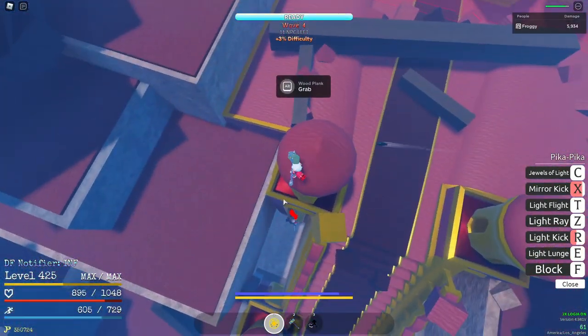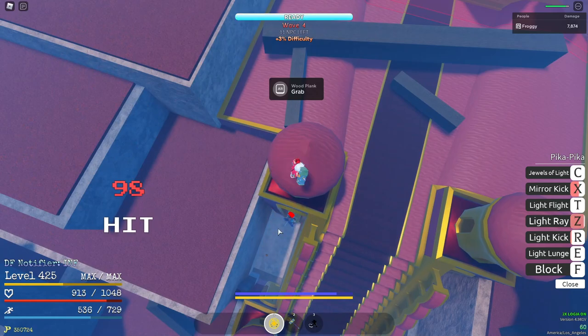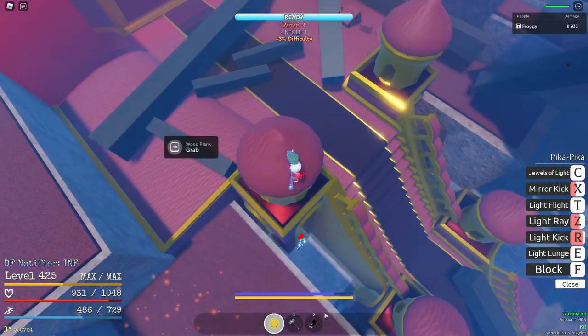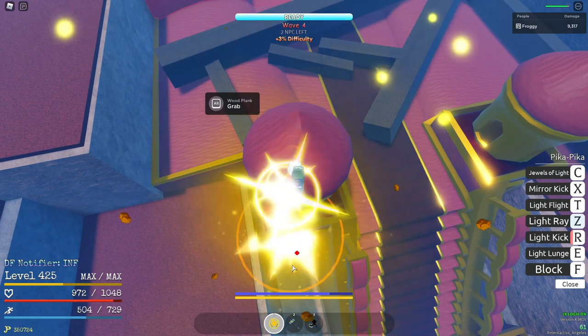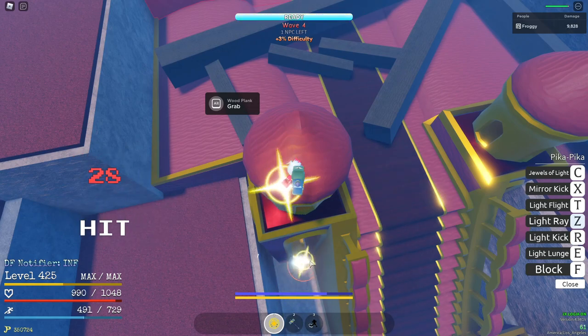Jump up here, bait their block as needed, and light ray. Oh, they perfect blocked me — that's fine. You can really just wait for your mirror to come back, then just light ray until they're dead.